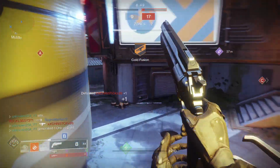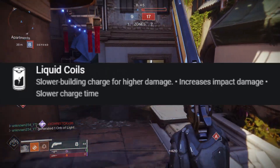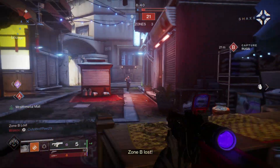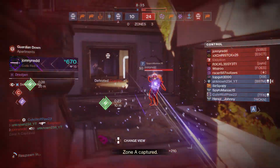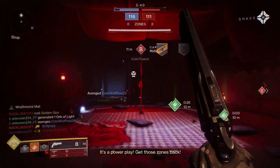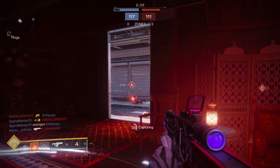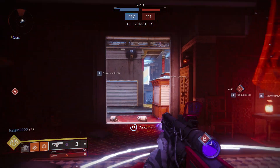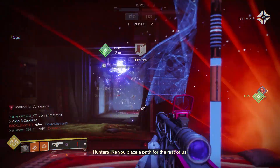For the magazine perk, you're either looking for Projection Fuse, which increases your range, or Liquid Coils, which increases your damage but makes your charge time a little bit slower. I'm personally more of a fan of Liquid Coils — the extra damage can really make a difference, especially when you're going up against someone a little farther away. The extra points of damage from Liquid Coils can matter more than the range from Projection Fuse, though both are good perks.